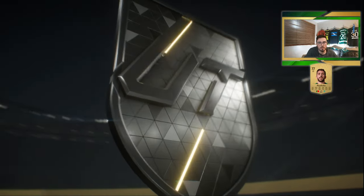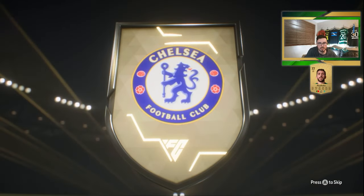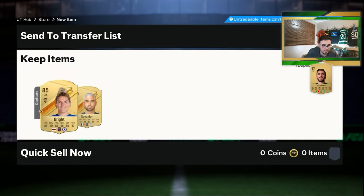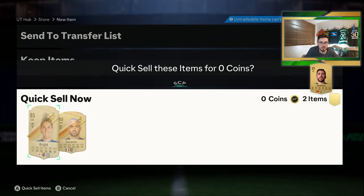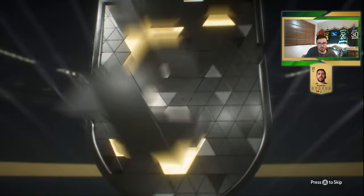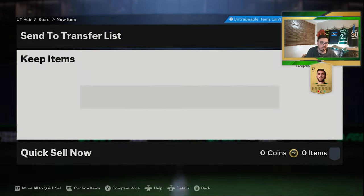80 times two, gold rare again. It's going to be an Englishman, centre back from Chelsea — is that the women's player? It is Millie Bright, sorry, and Savonier. We've got them both, so we'll quick sell them. Up next, 81 times two — gold rare, English CAM from Man United. That's one of the women's players — Aletun. And Giovanni Lo Celso, who we'll quick sell as well.